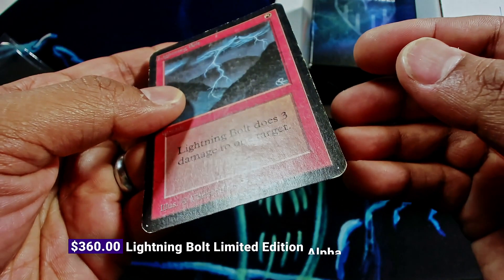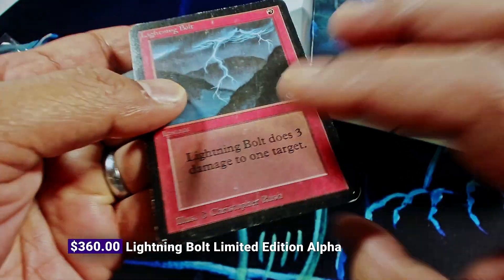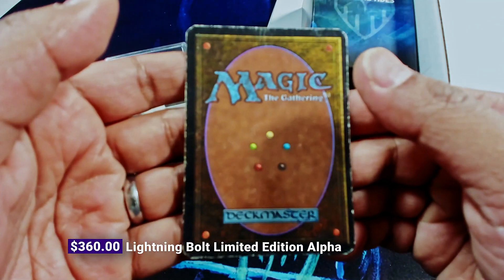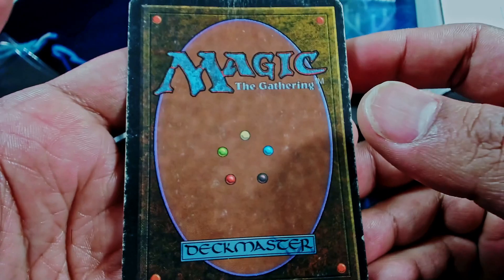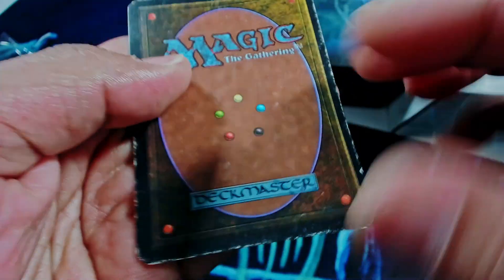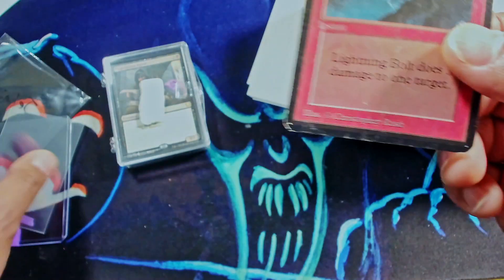Here's another one. This is an Alpha Lightning Bolt. Our buy list priced this around $360, so that's what we're paying cash for it right now in this condition — it's kind of MP minus. The back has a little bit of wear on it, a lot of creasing at the top, so this is certainly HP as well; it wouldn't really pass for MP. To make the math work we put it as MP on the buy list, but that just means we have to update our prices.